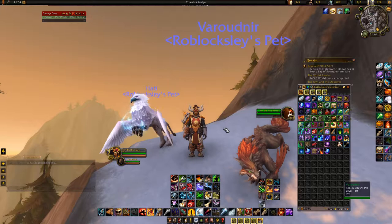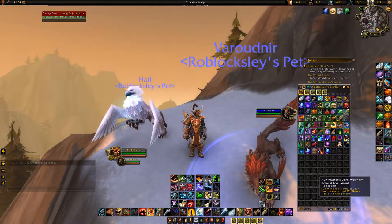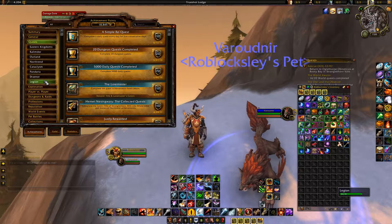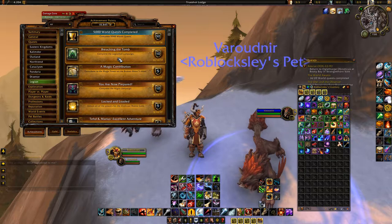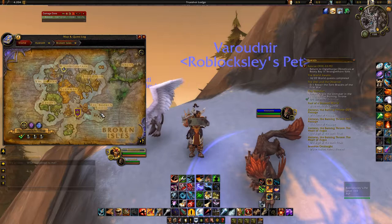You need about 3 billion artifact power to unlock all traits. Now, the other three requirements include one quest and two achievements. The first achievement is 'Breach in the Tomb' — open your achievement log, go to Quests, then Legion, and you'll find it. You must complete this on the character you're trying to unlock the ability on. This achievement requires completing all the quest chains in the Broken Shore.